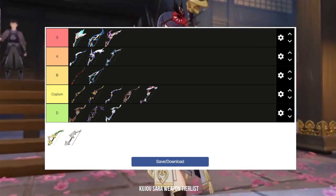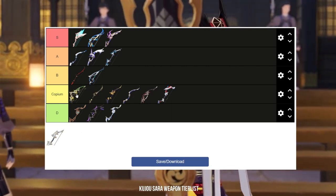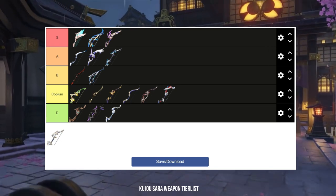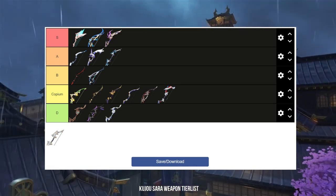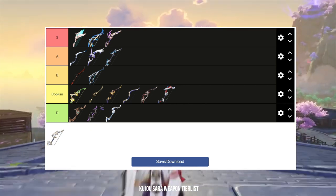After that, we have the Viridescent Hunt, and I'm putting this weapon at high C tier, above all the attack percent weapons. Viridescent Hunt is a decent weapon with crit rate as its main stat. However, that is all it has to offer — it is more suited for a main DPS and isn't really helpful for a sub DPS like Kujou Sara.